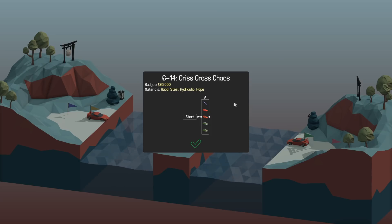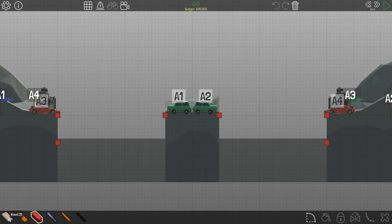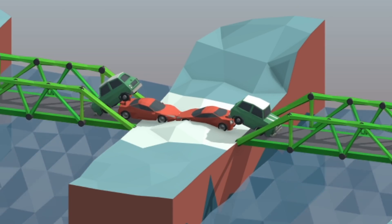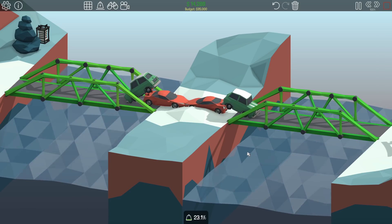Oh balls. Crisscross chaos. I like the word chaos but I don't like what is going on here. Where are these other two cars? Those don't even exist. Oh, they're in the middle. Good thing is we're unlimited here, but we only have 35,000 monies. I think I've done bridges like this in the past. The objective is that all cars go at the same time, so you want this one to drive over this one before this one gets over here. Will it break under the loads?